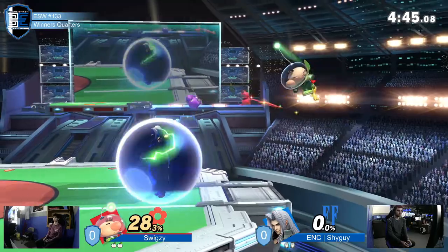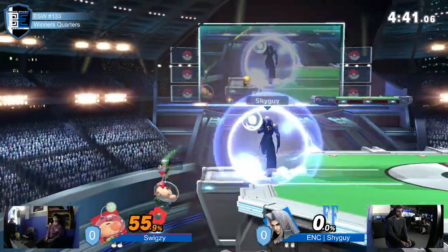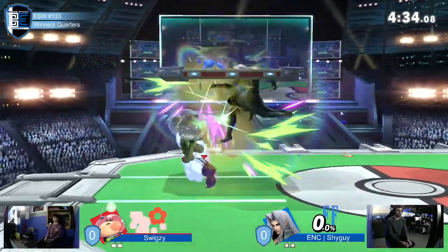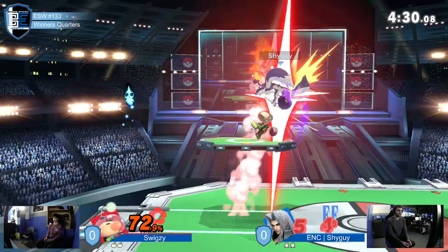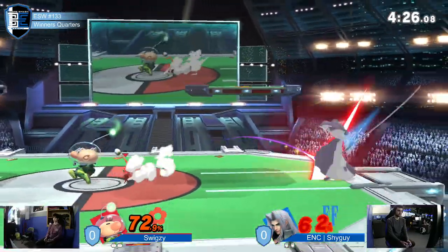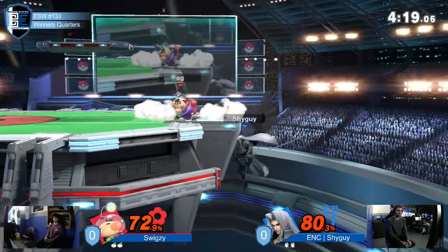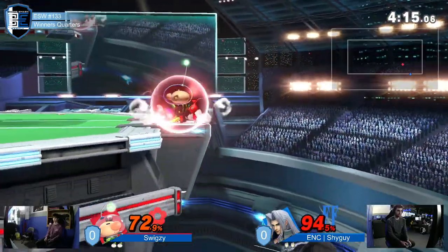Good Nair - he tried to do it before but he had the Pikmin on him. Really not giving Swigzy a moment of time to rest or use the Pikmin. Reflecting the Pikmin. That reflector is so good, and the counter is so good - it goes off even if it doesn't get hit. So even if you're in his face, you're still gonna get hit.